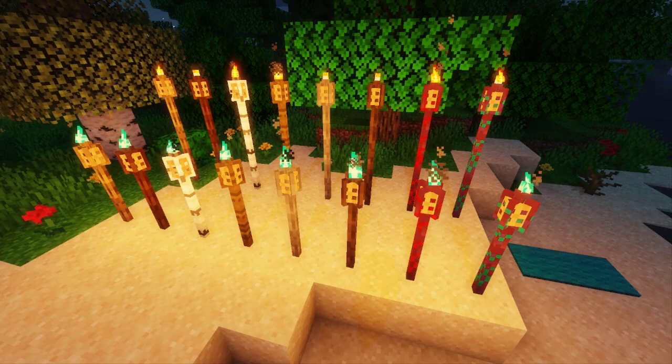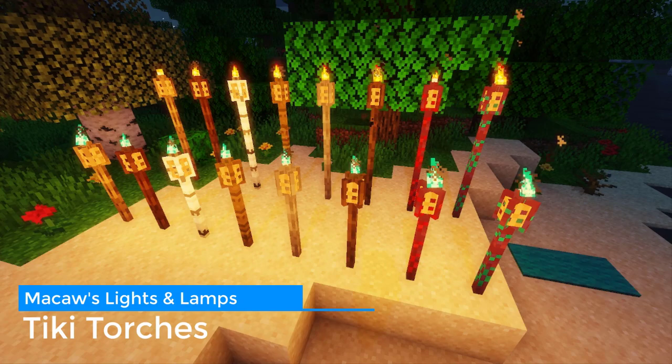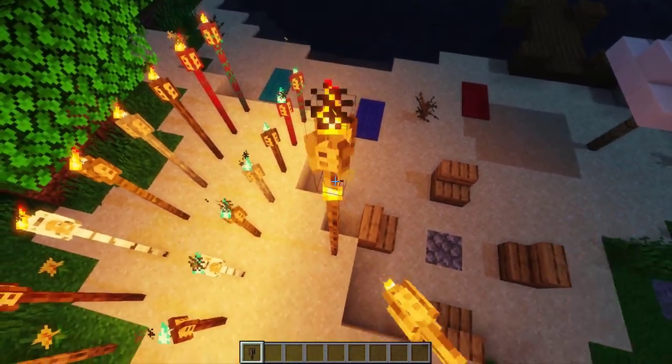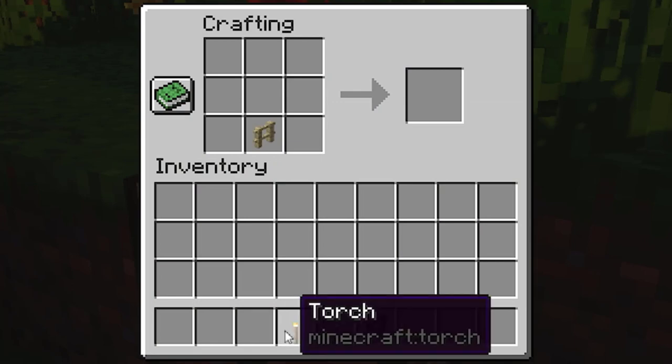Next up we have Tiki torches. They come in every wood variation and all of them have a soul torch variation too. They are stackable just like the street lamp posts and can be turned off and on. The recipe is very simple for them.